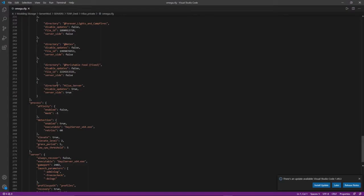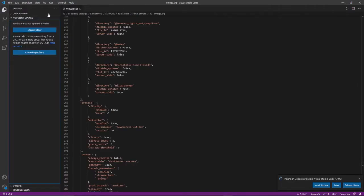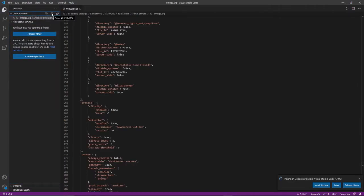Unlike any other mod that's on the workshop where you'd find it has a file ID, this one has no file ID since it's obviously only on the server side. Once you've put that information in there, go up here, click, then go Save All and save this whole script — that is, if you're using Visual Studio Code like I am. You could also be using Notepad++ or some other type of code editor.